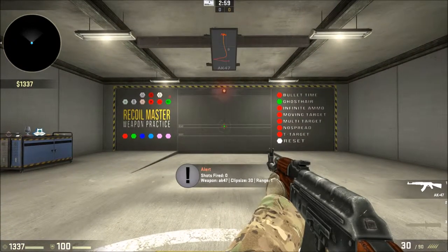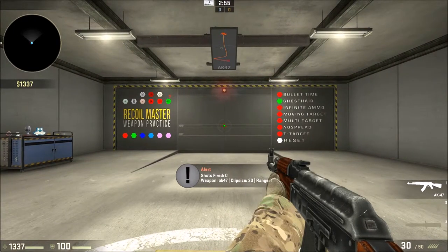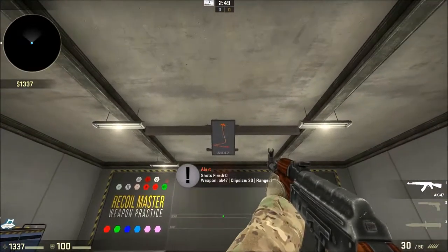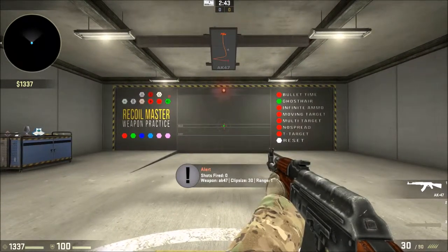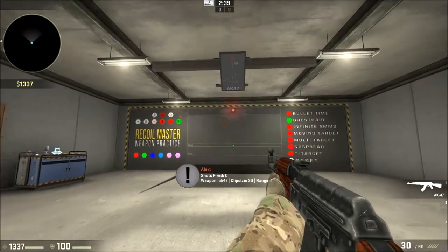Watch this - I'm not going to move my mouse down or anything, just watch how the bullets go. See how this is going down? That's how you want to pull your weapon, because your crosshair won't move - it'll stay here - but you'll watch the bullets come up and go like that, and then back over.